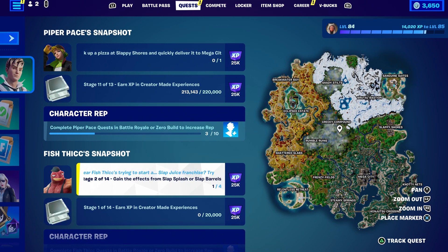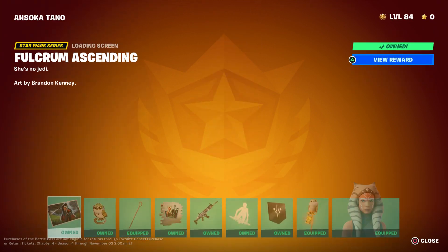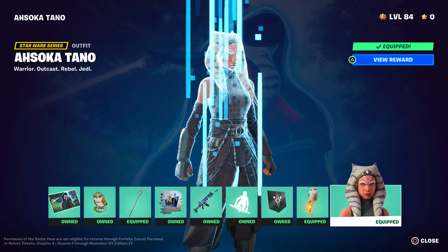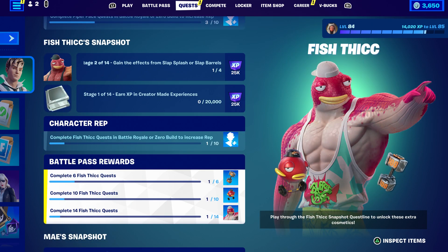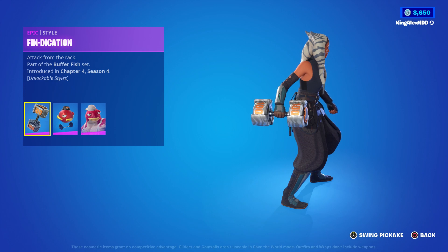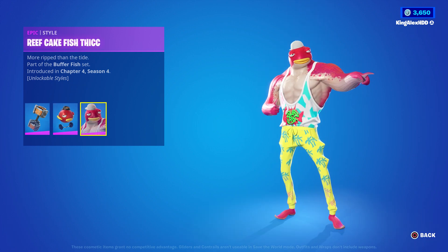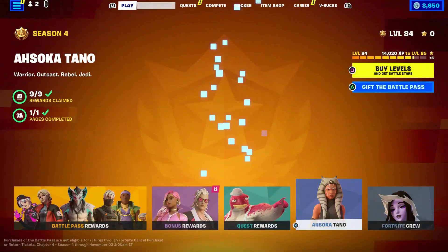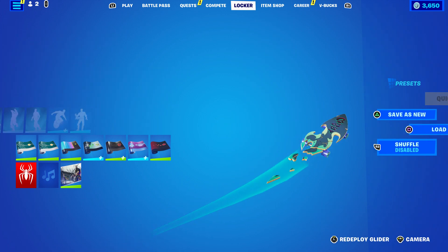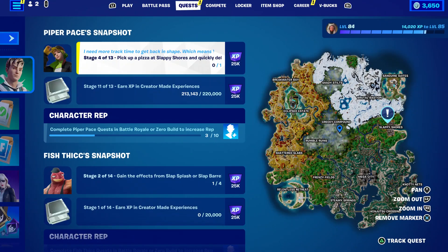Some people do not know, but you guys are definitely worried about completing all the quests. As you can see I already completed everything, but there is another quest available - it's basically the Fish Stick Snapshot. You guys can get his style; he comes with multiple items including the pickaxe and a glider. I'm going to show you how to complete the challenges without any problem - it's going to be pretty simple.